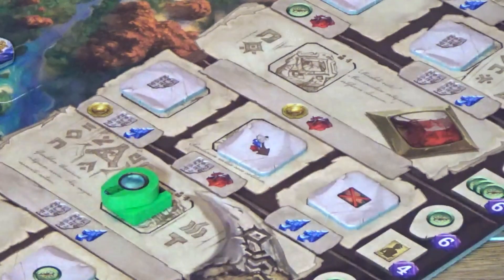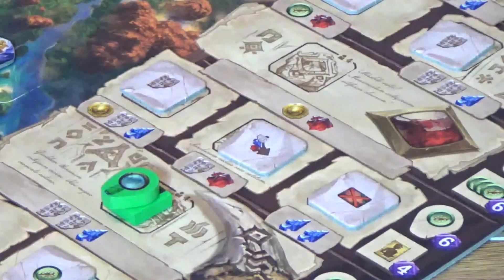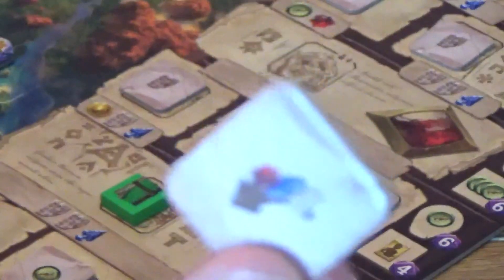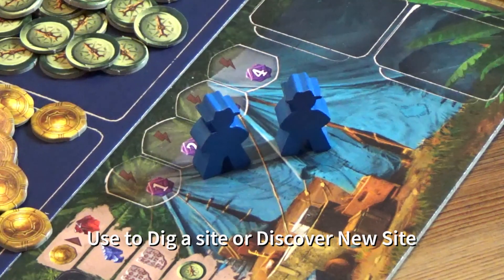For example, if the player wanted to continue up the middle of this track, then they would have to pay a tablet and a ruby to do so. Note that the first player to hit one of these spots where these bonus tiles lie will be the only one that gets access to that bonus tile. I had mentioned that Lost Ruins of Arnak is also a worker placement game.